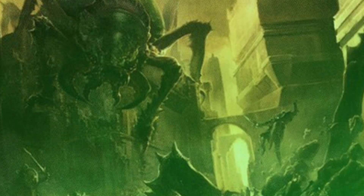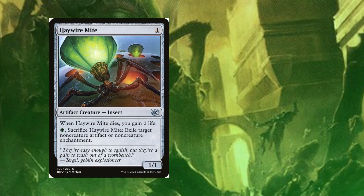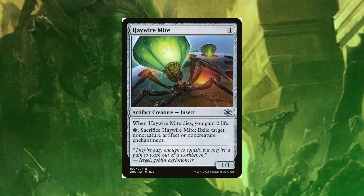I want to talk about a card that's very good utility-wise and that's Haywire Mite. For one mana, when it dies you gain two life. You can also sacrifice it by paying a green mana to exile target non-creature artifact or non-creature enchantment. I looked up the price online and it's about three to four dollars, seven dollars for the foil — pretty ridiculous for this card. It's well worth it as a one mana investment. For example, if somebody casts a board wipe, in response you sacrifice this to exile a target artifact or enchantment. It's an insect too, so it works very well with our commander.